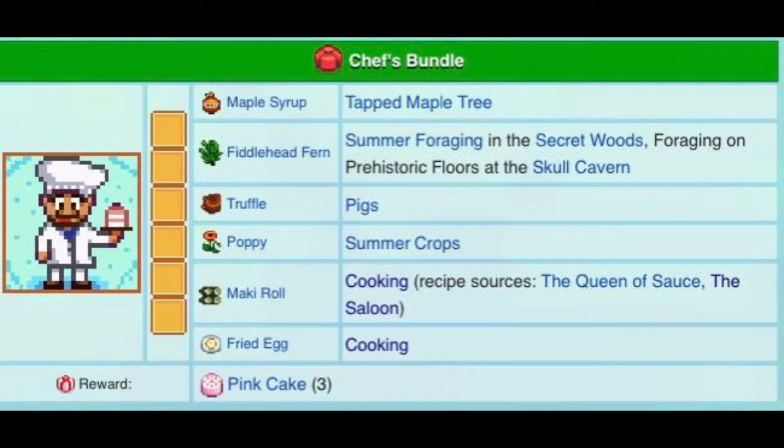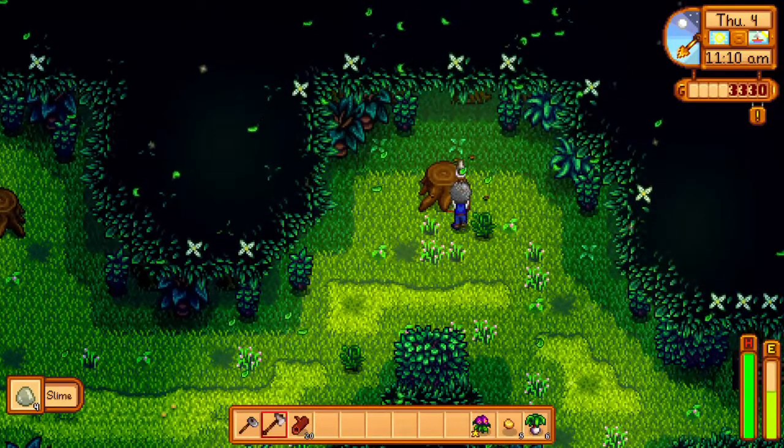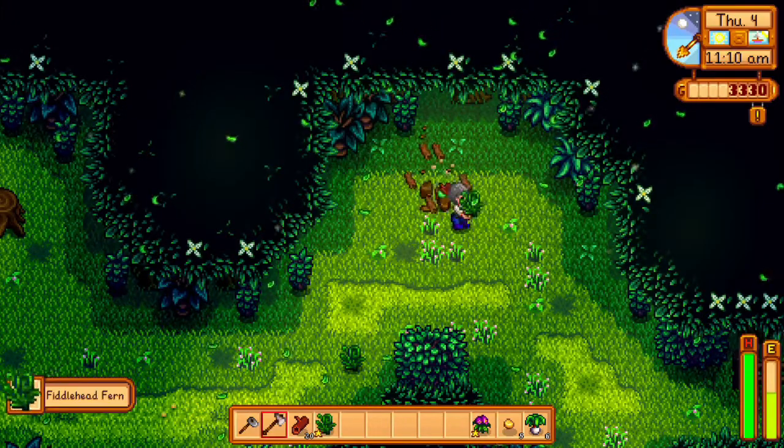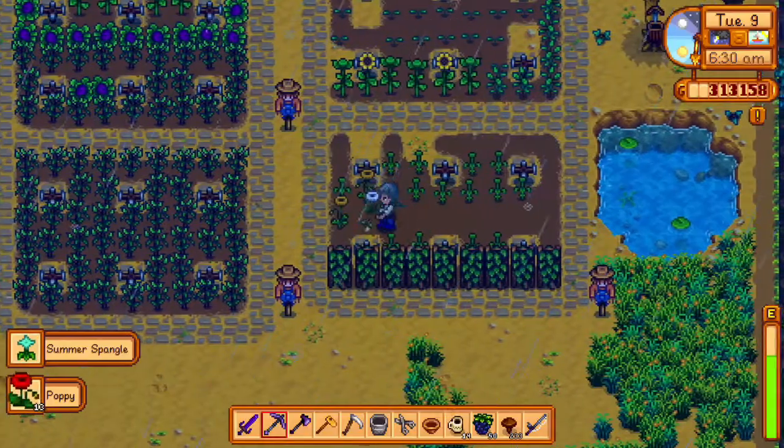Lastly, the bulletin board is the most time-consuming section. I won't go over things we've already covered — so for the chef's bundle I won't talk about maple syrup or truffle, but I'll cover everything else. Fiddlehead ferns are foraged from the secret woods in the summer. Poppies are grown in summer, cost 100 gold, and take seven days to grow.